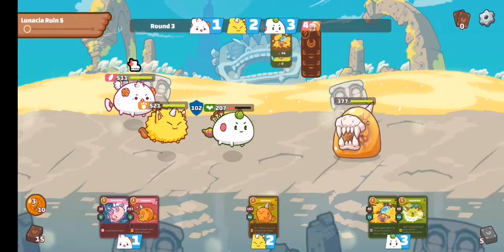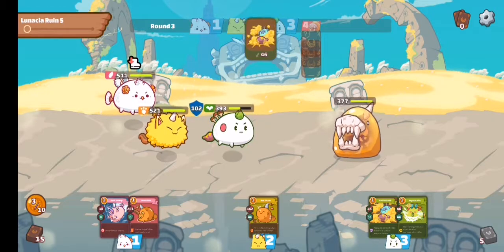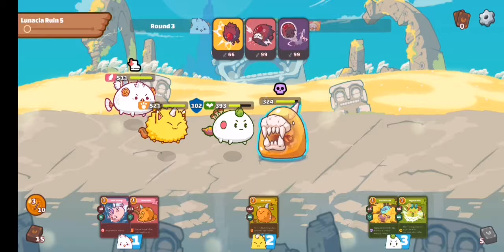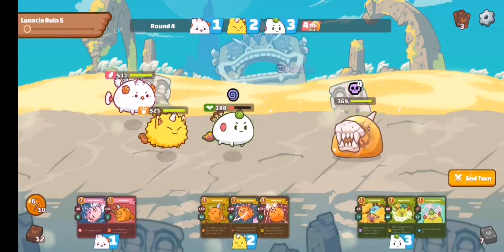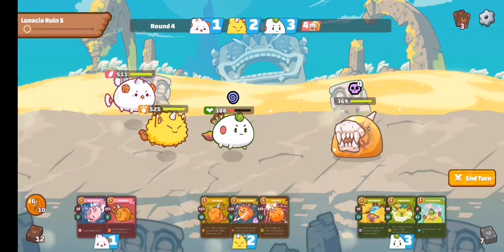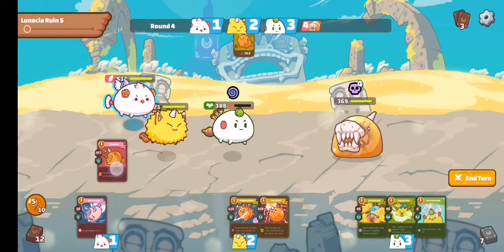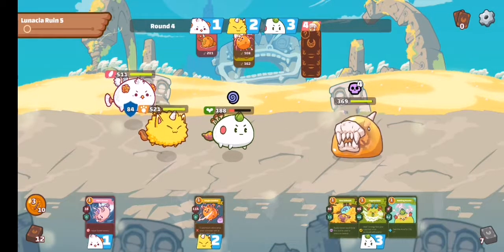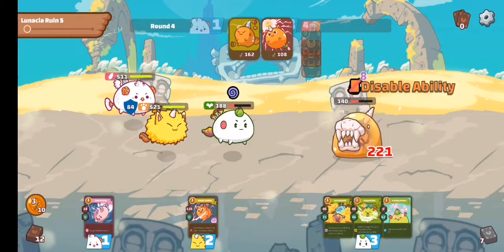I'll let my axie heal first — back up to 393. Then I'll poison the enemy. With poison, every time they attack they lose 2 HP. But they're still hitting hard, so we need to finish them off now. We'll use three cards to kill them — I still have my last 3 draws.